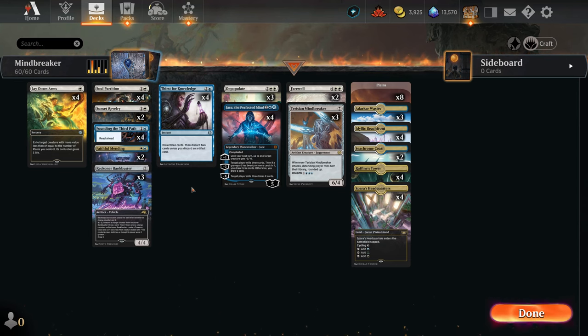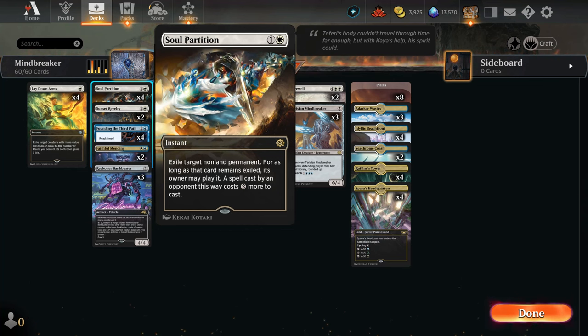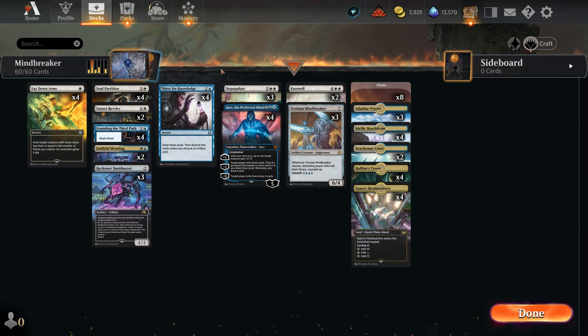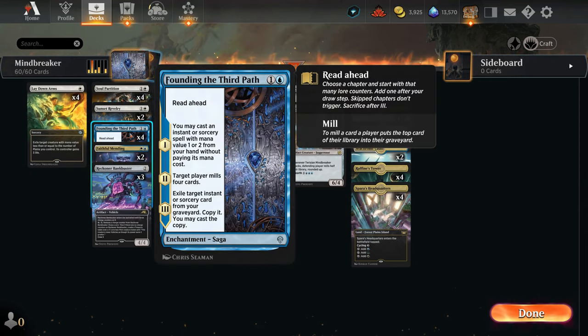We play Soul Partition because we don't care about card advantage — we just want to hit with Mind Breaker and then Jace, and Founding of the Third Path are basically lethal in a few turns. Lay Down Arms and Founding of the Third Path is an interesting one: it's a mill card that helps activate Jace. The reason we play so many cheap spells is for Jace's chapter one — you want to cast Soul Partition, Lay Down Arms, or Sunset Reverie to get sweet value.